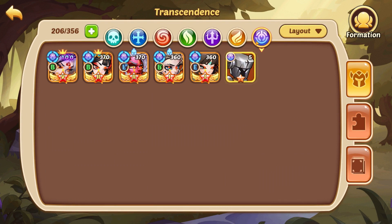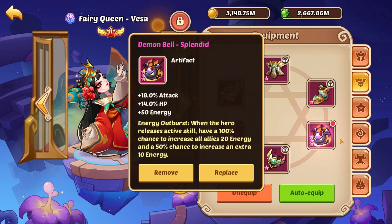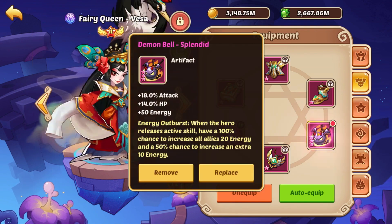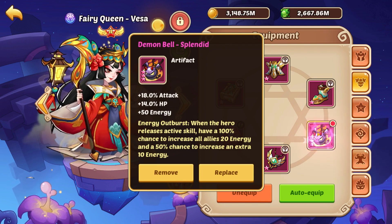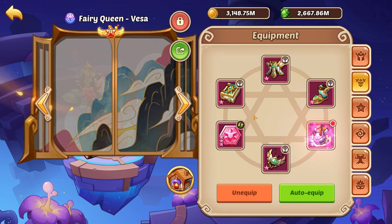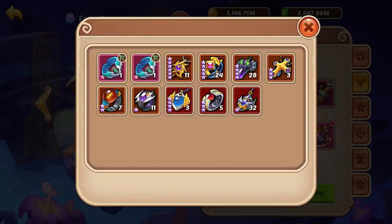Now for support heroes. Protection heroes — someone like Fairy Queen Visa — give shields and heal your team. She can use a Demon Bell, a Crown, or an Amb so she stays sustained, stays alive, and continues supporting your team. She can also use Melodic Strings, and the list goes on.